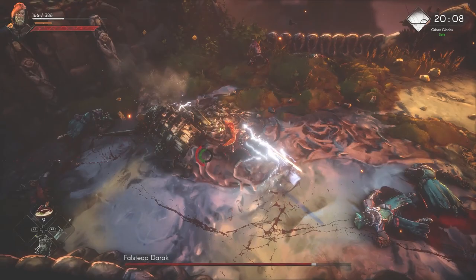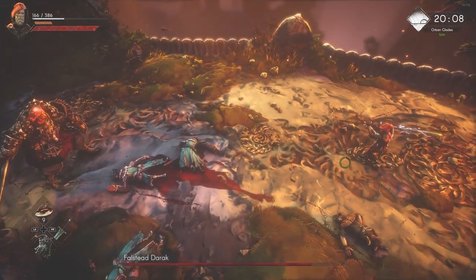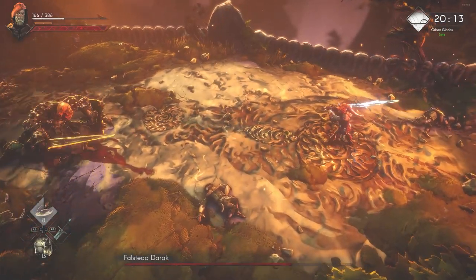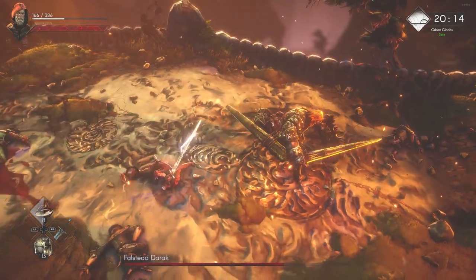You see him come at a full charge — just dodge him once, hit him in the back, and run off. You can sometimes hit him twice, but it's usually not worth it because he attacks immediately when he gets back up.